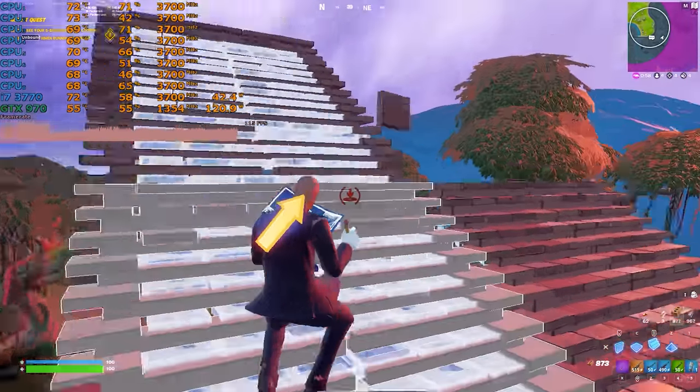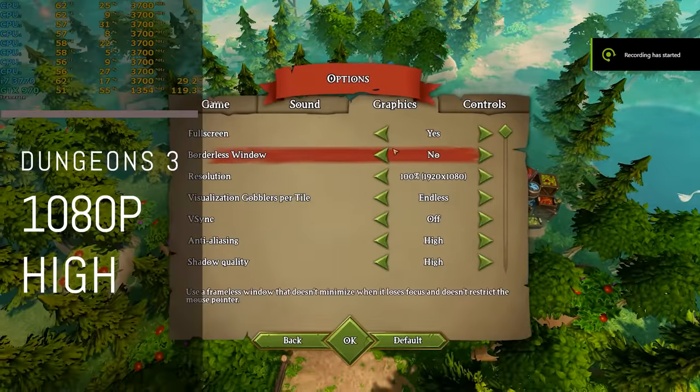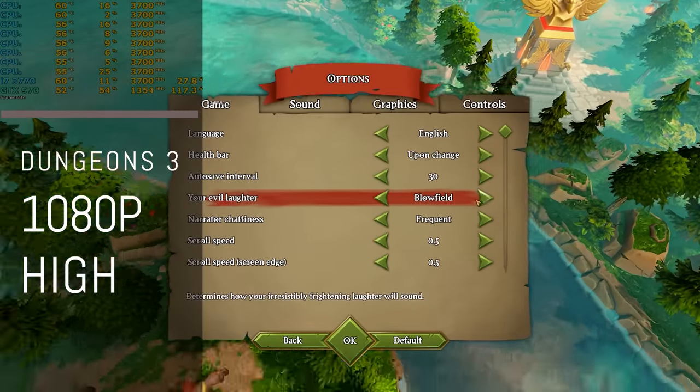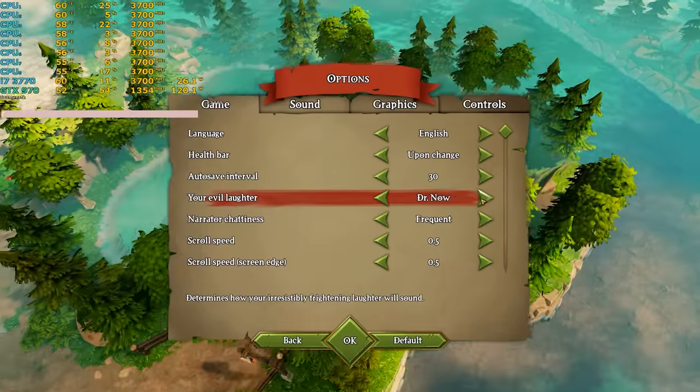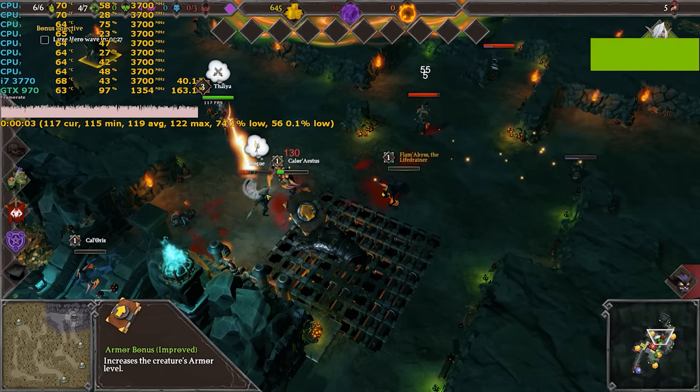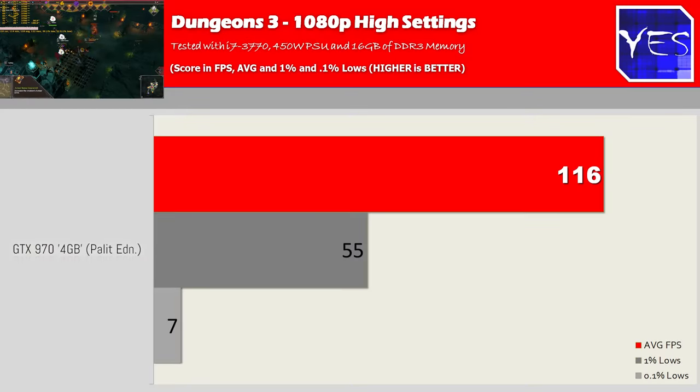The last title is Dungeons 3 — a dungeon-builder where you mine gold, build farms, and create creatures. We clocked in 116 average FPS with absolutely fine 1% lows. The 0.1% lows did dip similarly to Fortnite, only when the game was updating with on-screen text. During actual battles it was a completely smooth experience — definitely loving what I'm seeing out of the GTX 970.